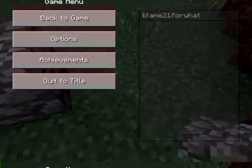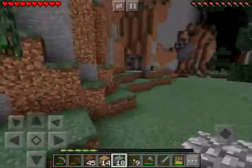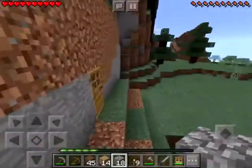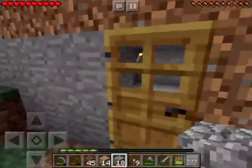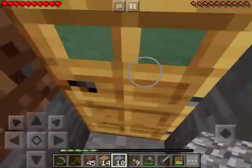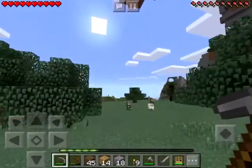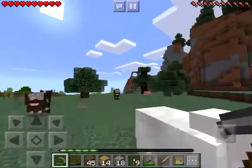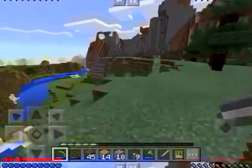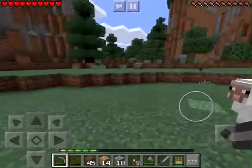Hey, what's going on guys, it's Alex, welcome back. This is my second episode of the Minecraft let's play series. Today we're going to be looking for some pretty good caves, looking for some iron, and just looking for some good materials overall. A lot more animals have spawned and I'm gonna try to keep most of them unless it's a big emergency — we got pigs, sheep, cows.